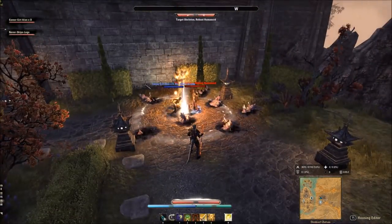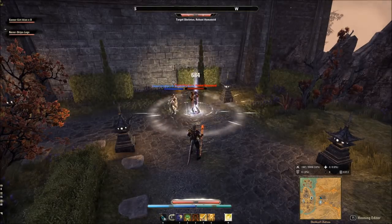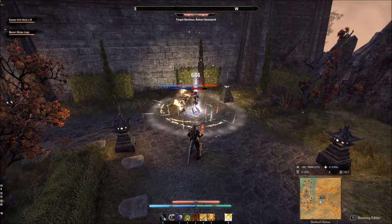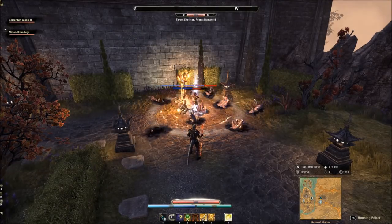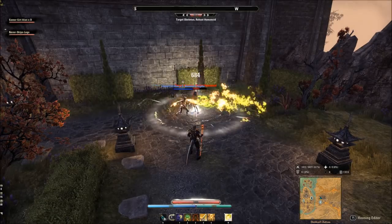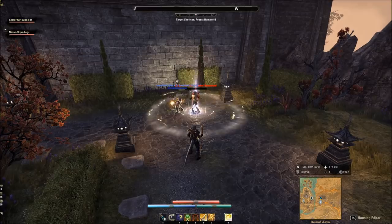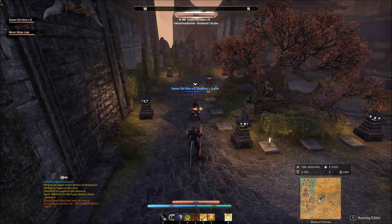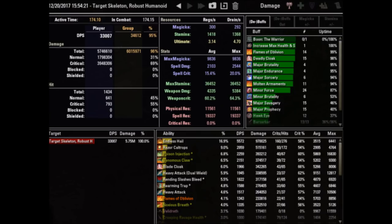My friend Alan and I did a little experiment. We had him on a stamina dragonknight, which he parses regularly at about 33,000 to 35,000 single target damage on the robust mob. We did a parse where all I did was give him spears to see what his DPS was, and then we did a parse with this build, fully optimized, with all the buffs and debuffs I can run. You've got to see the damage difference. Here's what it looks like unbuffed: 33,000 damage single target by himself — not bad on a stamina dragonknight.